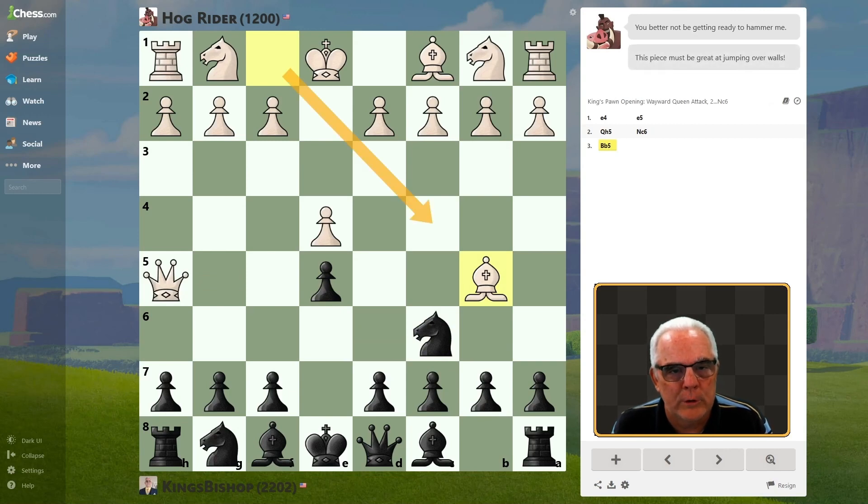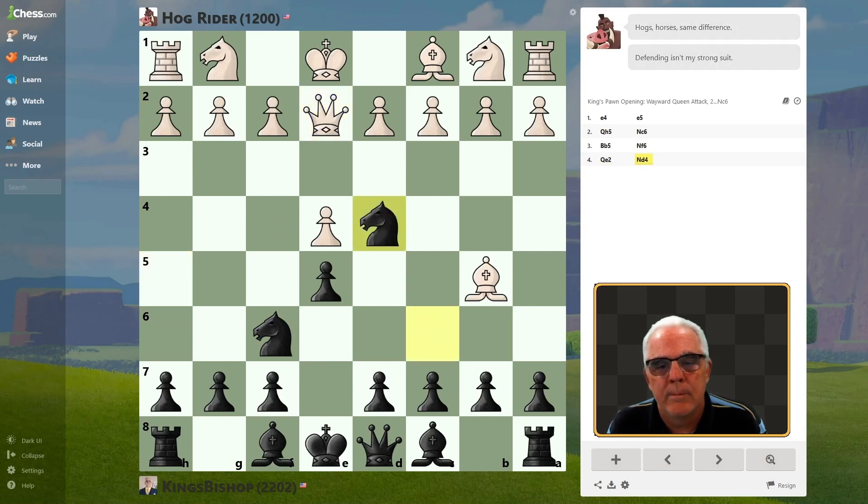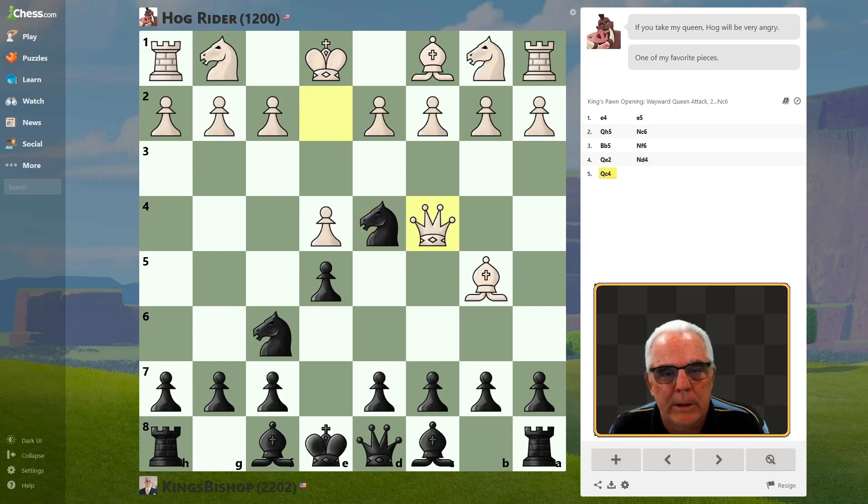This is usually Bishop C4 threatening the Scholar's Mate, which we block with G6. Instead, it's now safe to hit the Queen. And now we're going to hit the Queen again. And that's a bad move.